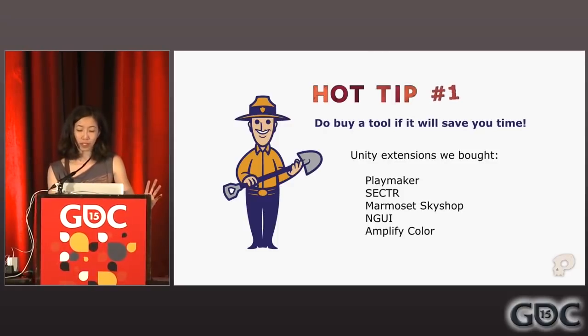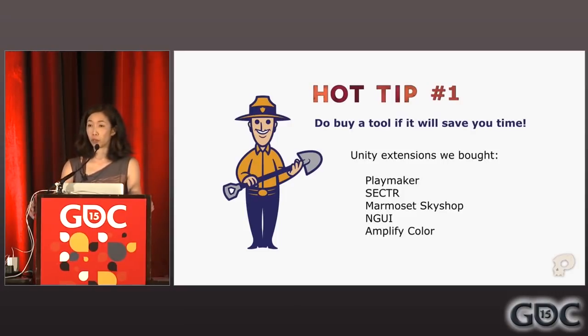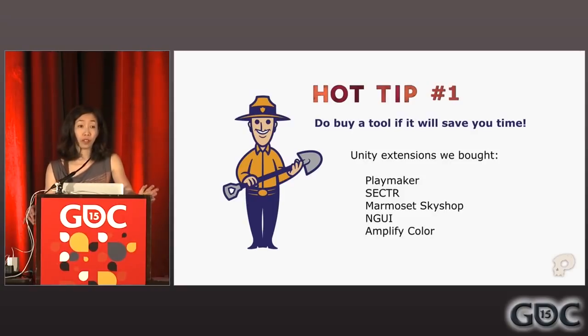I'm going to share some lessons learned throughout the talk — these are mostly aimed at smaller developers. Hot tip number one: spend the money to buy a tool if it will save you a lot of development time. It is very tempting to write your own tools because you know what you want and how you want it, but it takes a lot of time to make good, usable tools. Something that is $120 per seat is considered very expensive in a Unity asset store. But if it saves you a day or two per seat, it is worth it — that is equivalent to paying someone $15 an hour for just one day at work. You could be spending that day making your game better and more unique instead.